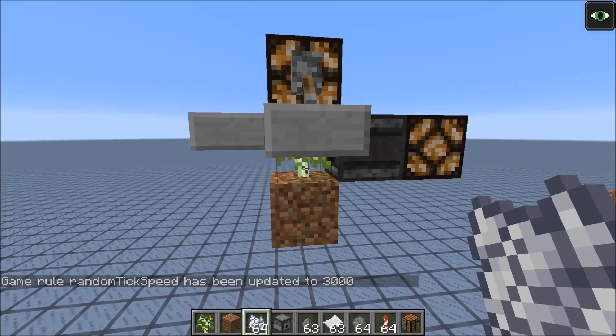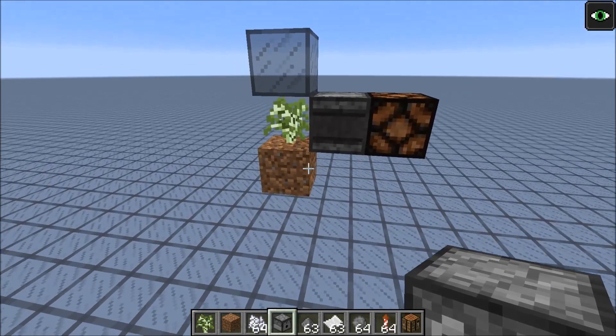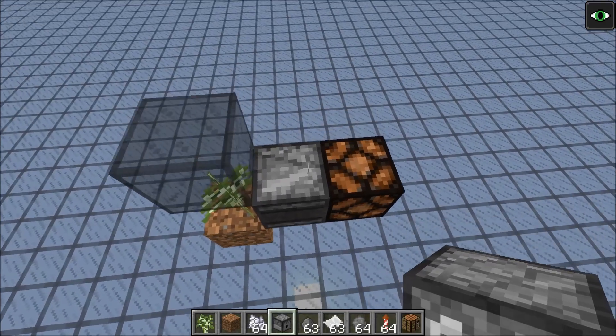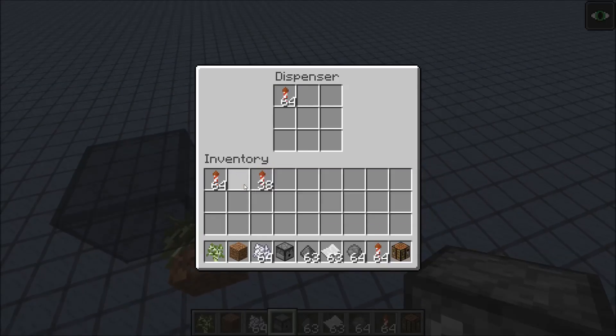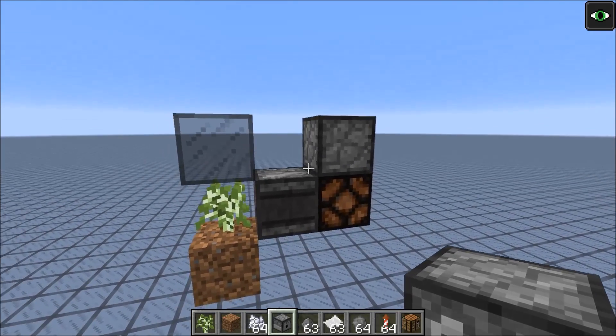But I can turn it on by just providing light level — saplings also need a light level of 9. So this really compact circuit could be useful if you want to activate every once in a while and it doesn't matter when exactly it would activate. For example, if you have a fireworks dispenser, this would shoot out a fireworks rocket every 8 minutes on average.